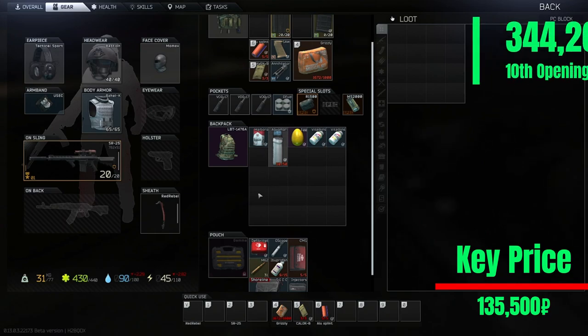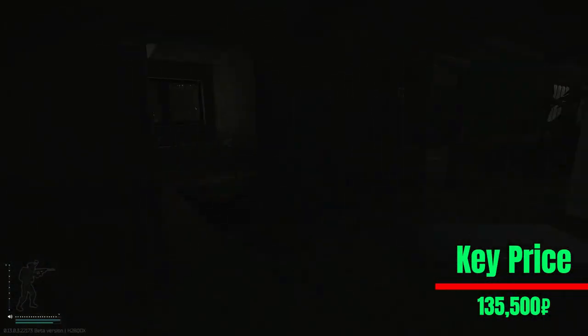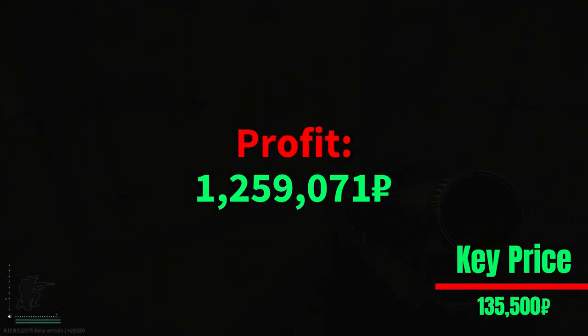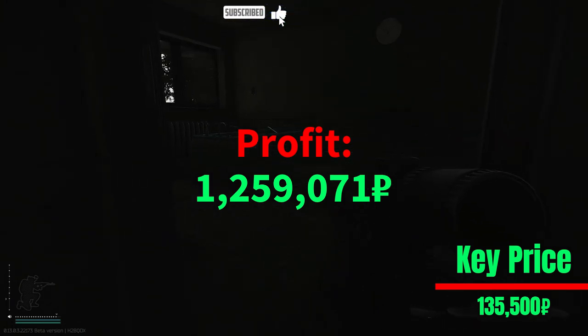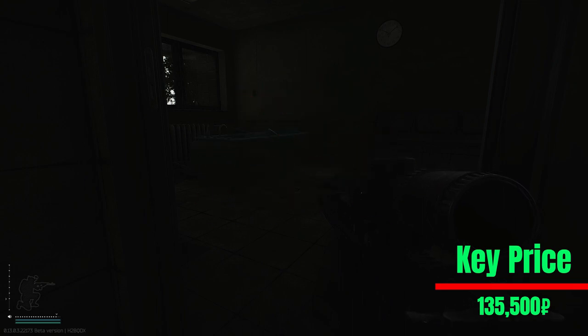So the last run — let me hide because this is a highly contested room. If you like this kind of video please don't forget to press the like button. The next video will be the west 301 key. The previous video was the Sturman stash key 10 openings — if you didn't watch that video please go watch it after this. Please consider pressing the like button and subscribe — it helps and motivates me a lot. Thank you so much for watching and see you next time, bye bye!